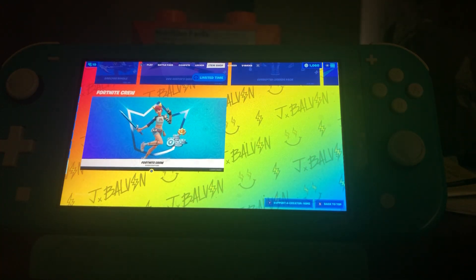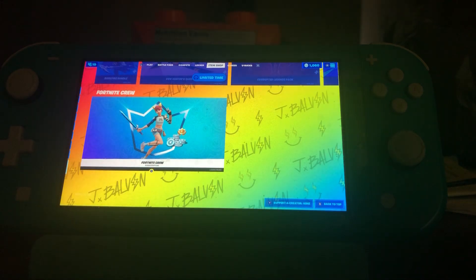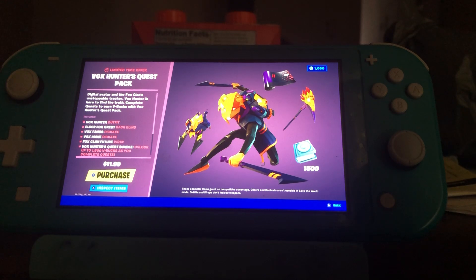Right now you still have Summer Sky in the Fortnite Crew bundle. But yeah, of course we have the brand new Volk Hunters Quest Pack for twelve dollars. This includes the full section helmet, Elder's Fox Quest back bling, Fox Fangs pickaxe, and main pickaxe.